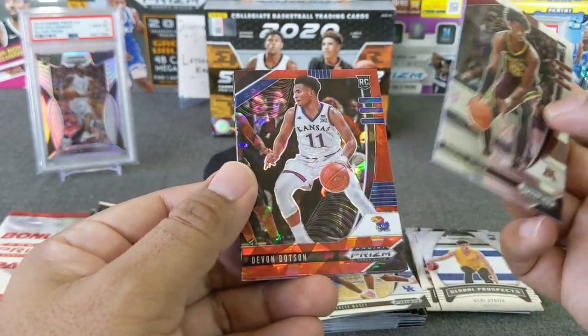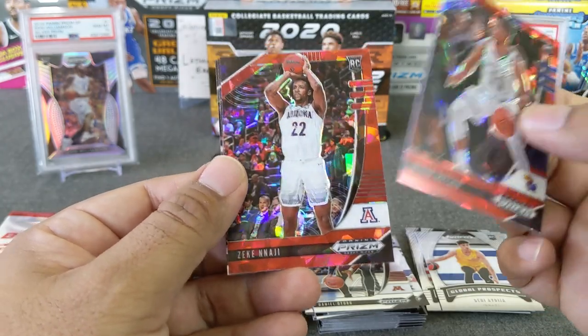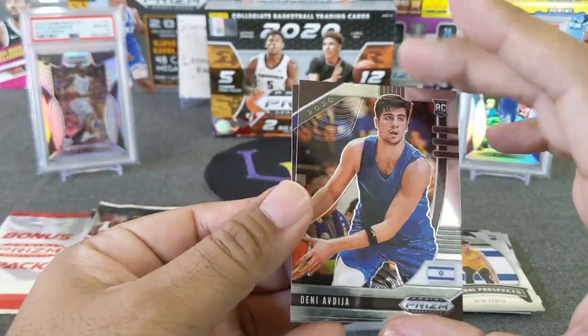Oturu, Dotson base rookie, and Najee — I want to say from Arizona State. And Bay again, and a Denny base. Very nice.